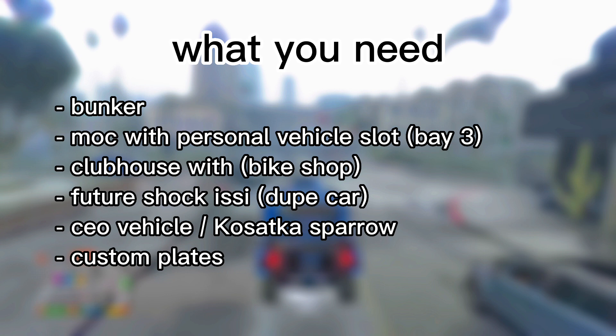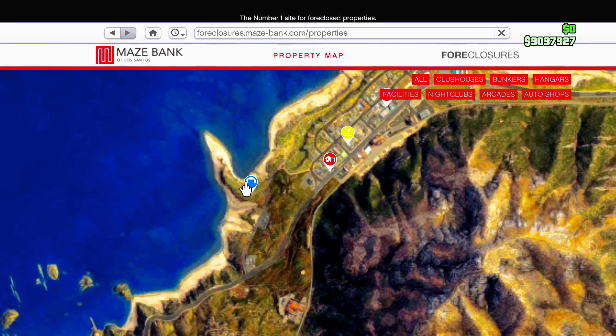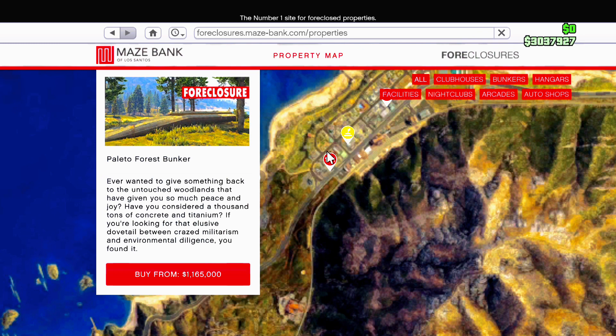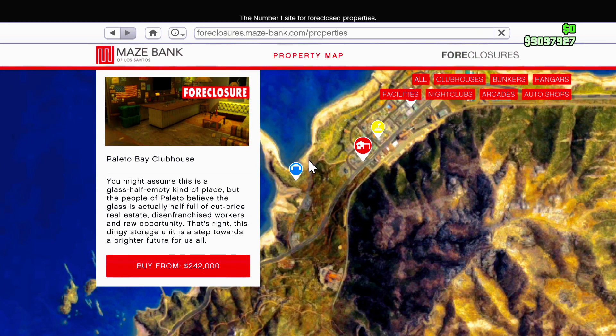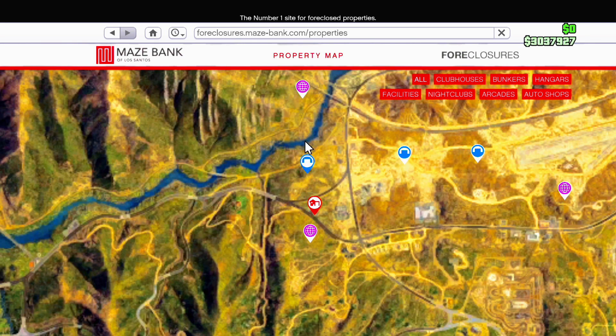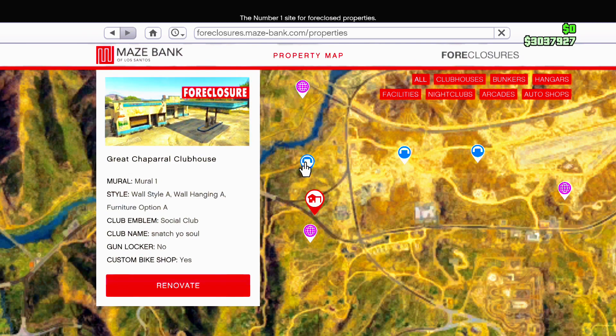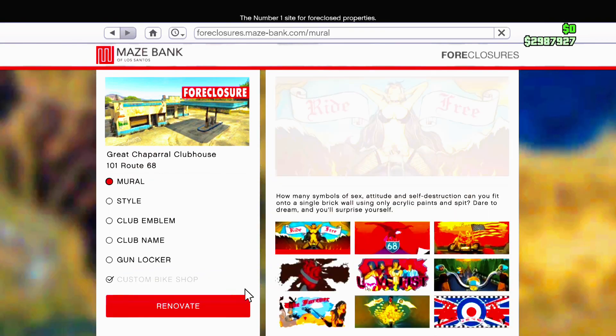You'll also need a CEO vehicle and custom plates. If you don't know how to get custom plates, check the description — I made a separate video on that. For the bunker and clubhouse, you can buy the Palito Forest bunker and Palito Bay clubhouse on the top left of the map. I also recommend the Route 68 bunker and the Great Chaparro clubhouse, which are the closest to each other — that's what I'll be using.